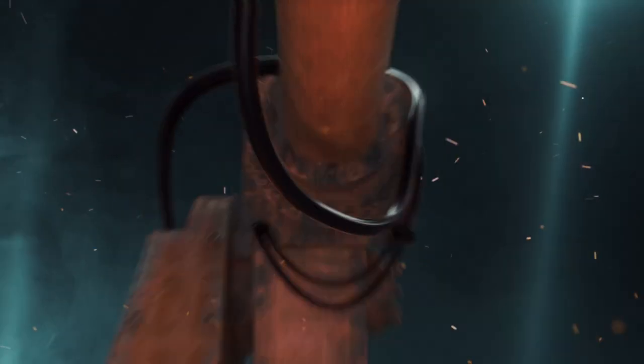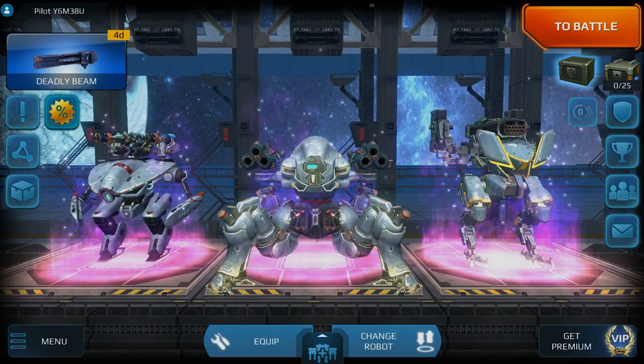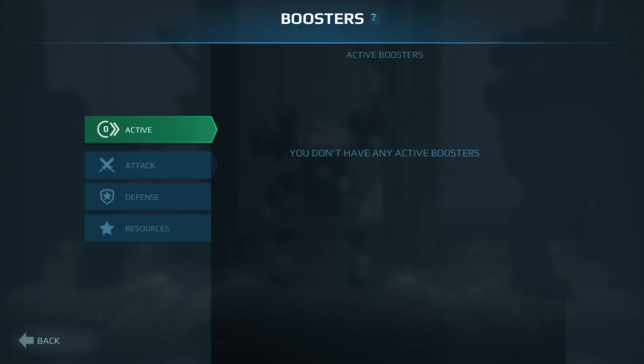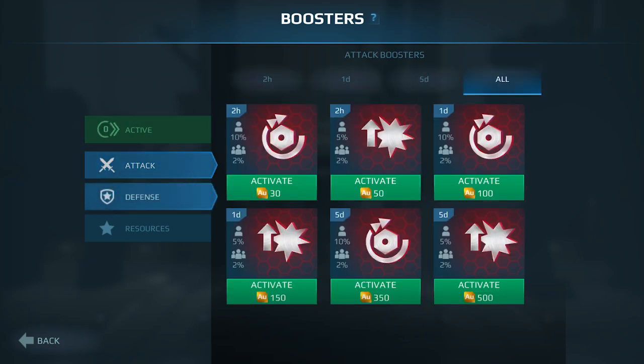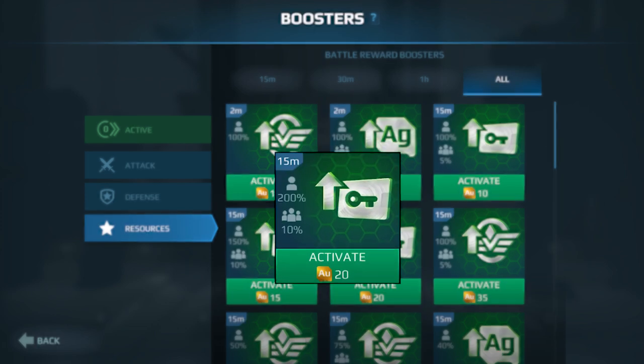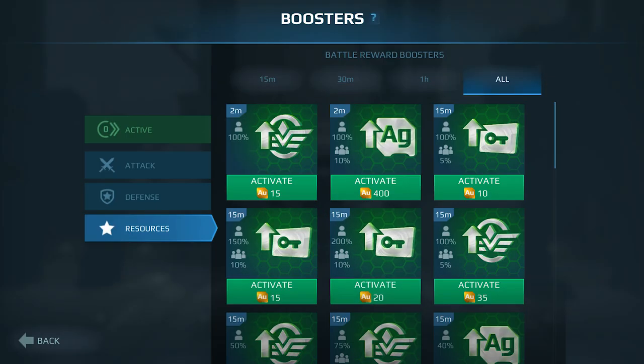Boosters? Exactly. Now you can make use of boosters. Choose from among more attack power, stronger defense, and additional resources. Boosters come in two versions — they can benefit only you or the whole team. Boosters are active for a defined time span. You can either purchase or earn boosters from your merits.